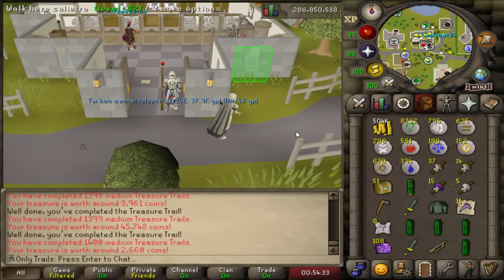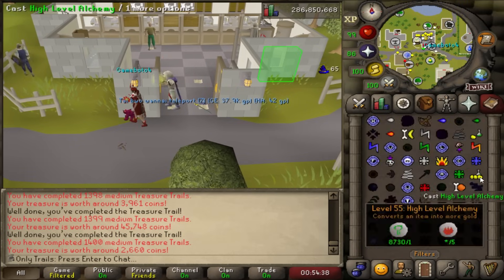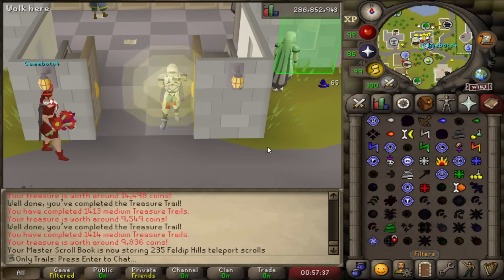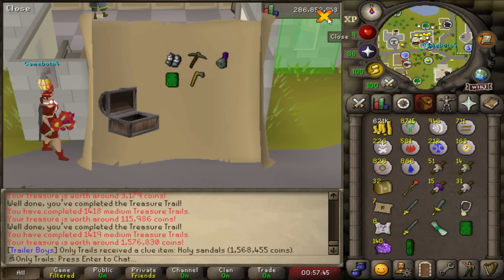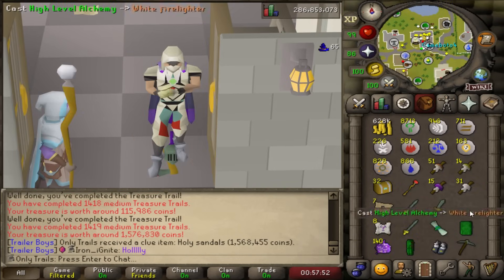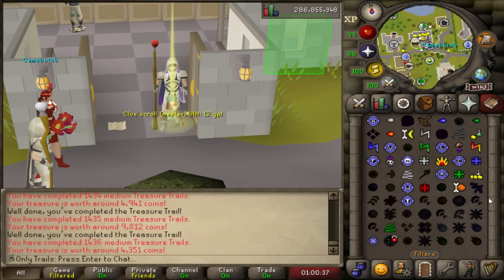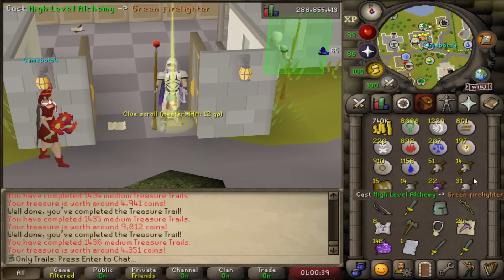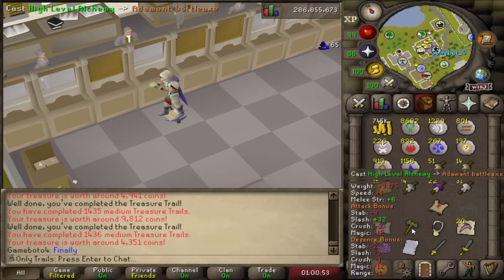1,400 mediums completed! We had 135 clues and we've already done 100, so we're about triple the drop rate for a master clue. The holy sandals are the second boots of the opening — no rangers though. If I could just get one master. There we go, finally! That took a while. It'll balance out. We've still got plenty of medium clues for these last three uniques.